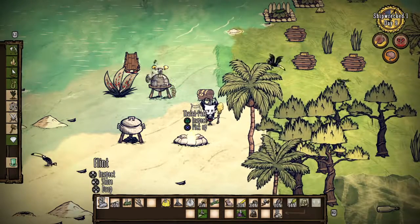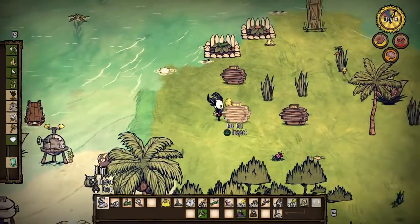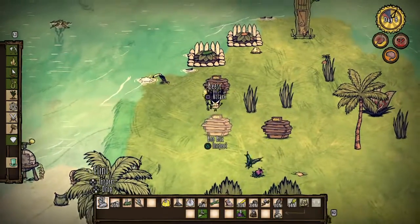Hello everyone and welcome back to another episode of Don't Starve Shipwrecked. In the last video, we killed all the bees on the island and made bee boxes which produce honey.